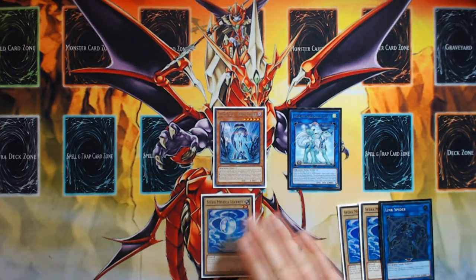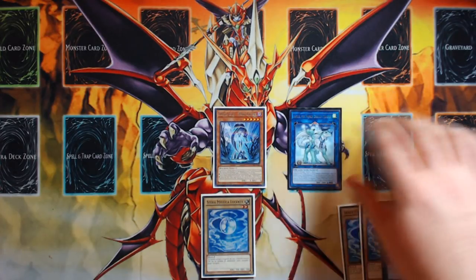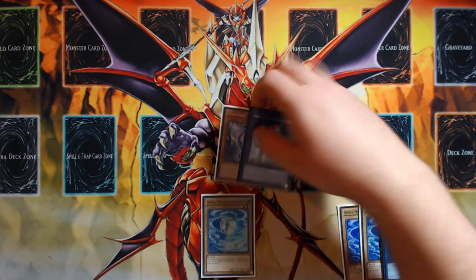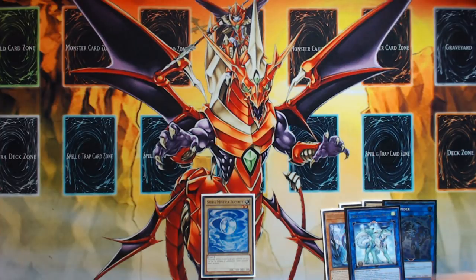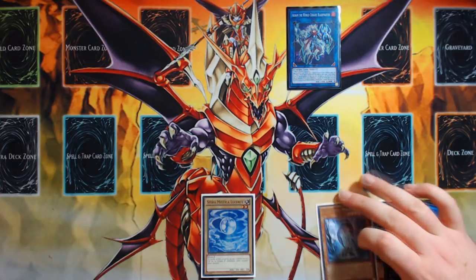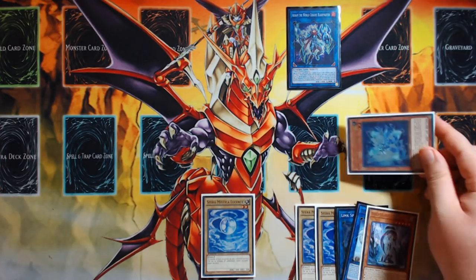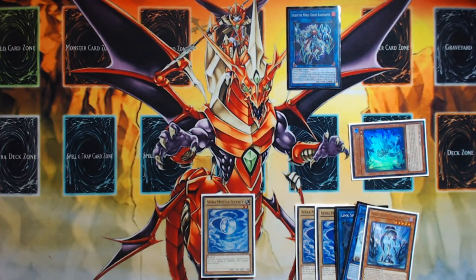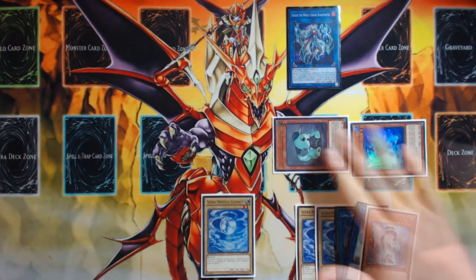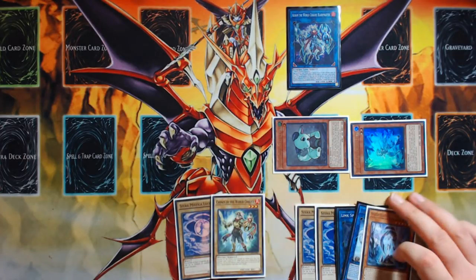Imduk is going to give you an additional Normal Summon, and we're going to use that additional Normal Summon on our World Legacy World Chalice by tributing the Link Spider out of our extra monster zone. So we've gotten two Shine Balls out of our hand, we've rotated cards around, we've only taken a minus one to card advantage thus far — just to get to a point where we can make an Aurum play. So now you're going to link away with the Imduk and the World Chalice itself and link into Aurum the World Chalice Blade Master. Your World Legacy World Chalice will trigger its grave effect because it was properly tribute summoned, and you are going to Special Summon Lee the World Chalice Fairy and World Chalice Guard Dragon out of your deck. Lee the World Chalice Fairy is going to search for another Vanilla or just a World Chalice name.